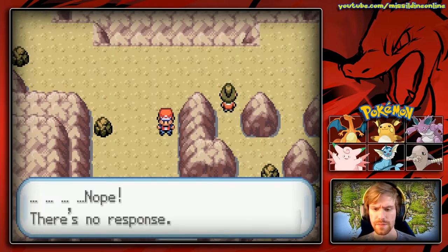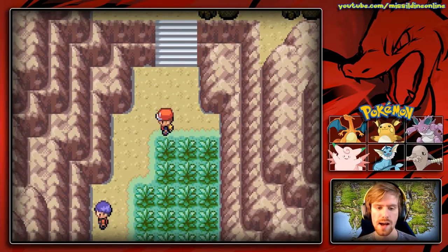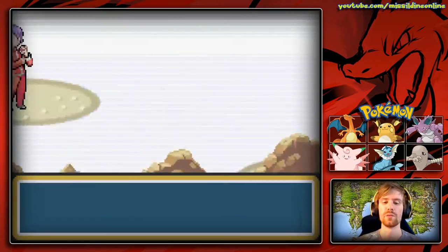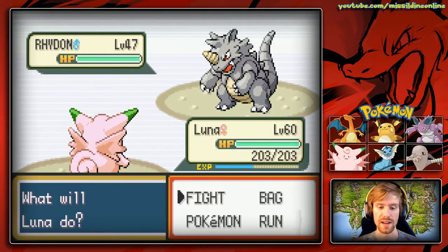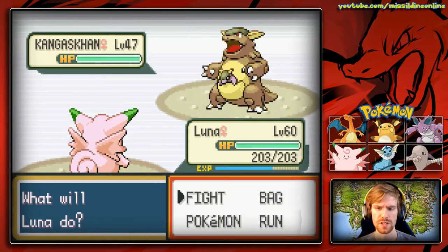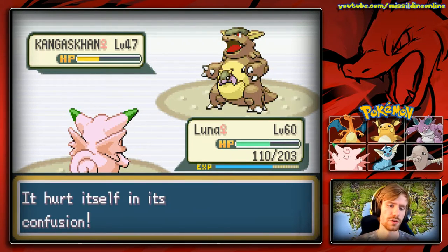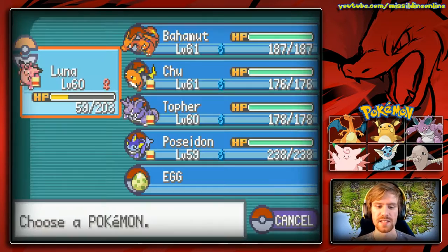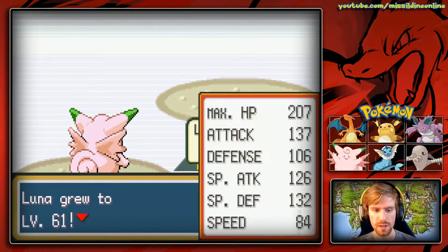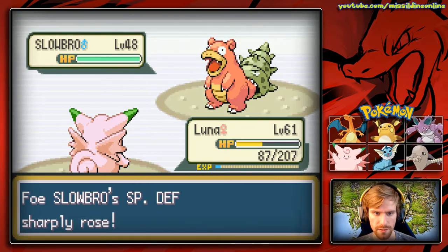We can't get that item yet because we don't have the Pokemon with Rock Smash. We need to hatch this egg first. He's got a Rhydon — I'll use Psychic. Then we'll use Luna to take down this Kangaskhan, and that Dizzy Punch is so good. Psychic takes down this Machoke — level 61!